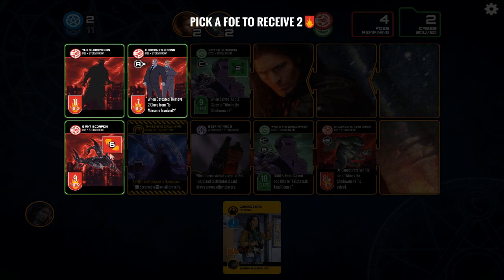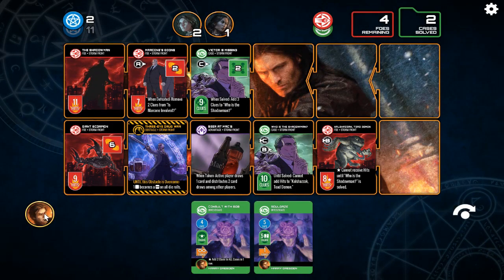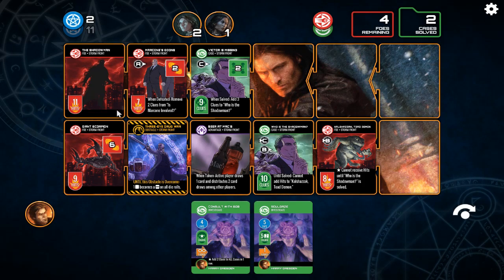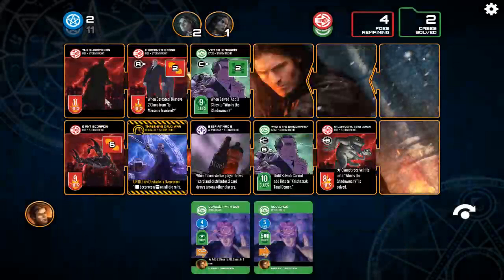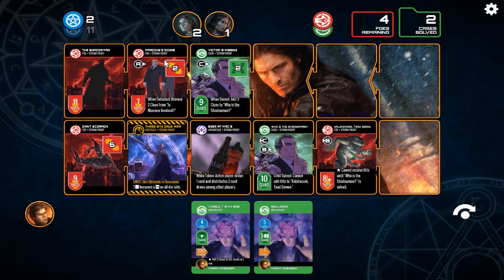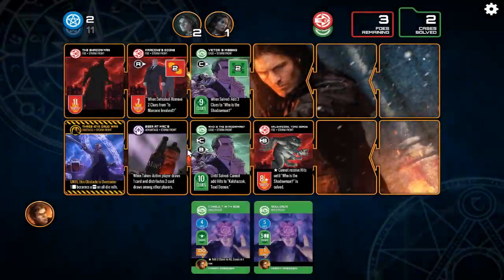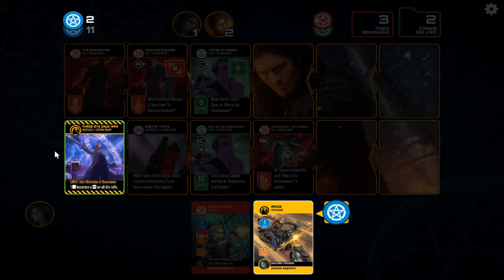And then we add — oh, we just do 2 hits. Boo boo. So let's do that to Marconi's goons then. Now Harry — Blasting Rod. Well, let's see: 4 hits, 3 hits. Let me see what everyone else has in terms of their cards. 5 fate — we need to save that I think. Because that's going to go ahead and kill Marconi's goons outright. So we will Blasting Rod the Scorpion — that goes away. Karen, we will utilize the Badge here. 2 cases solved, 3 foes remaining. Connections.